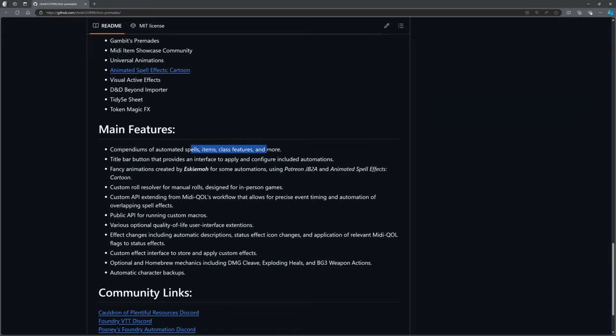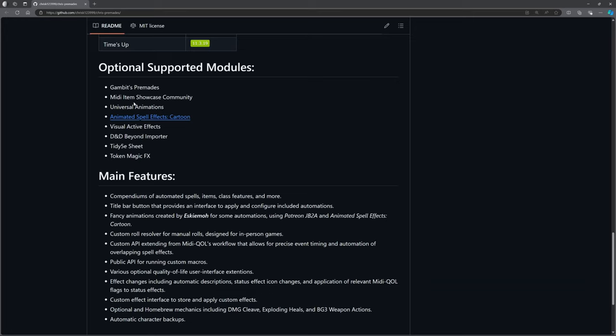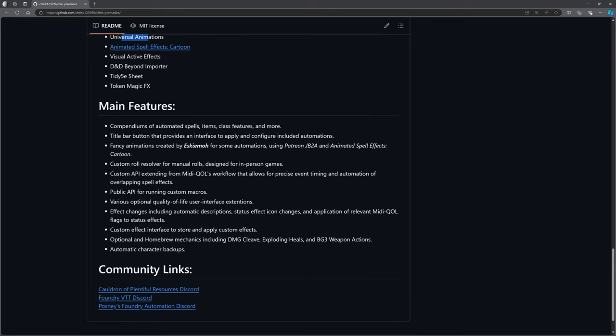The main features include compendiums of automated spells, items, class features and more — significantly expanded since the last video. There's a title bar interface — the med kit or first aid kit — to apply and configure included automations. Fancy animations are now included using JB2A and Animated Spell Effects Cartoon. I think JB2A is giving me everything I need. There's also a custom roll resolver for manual rolls.